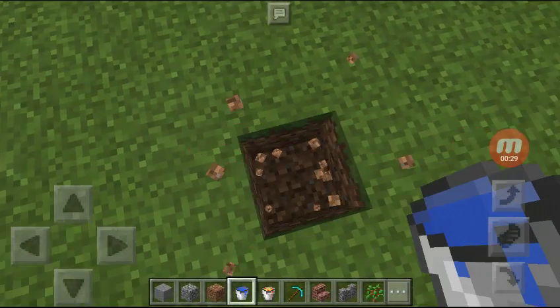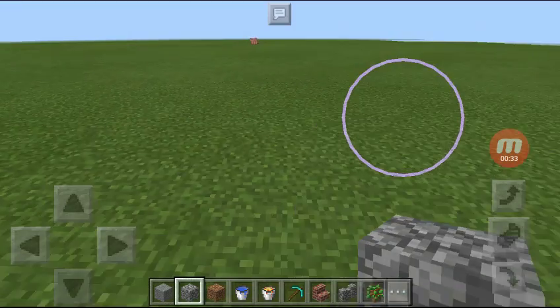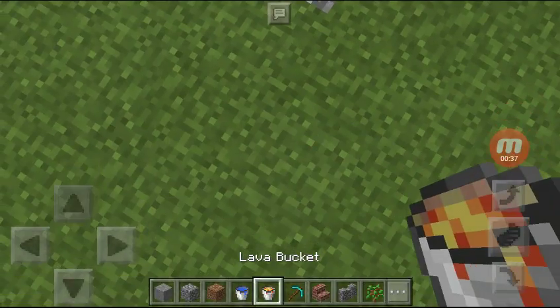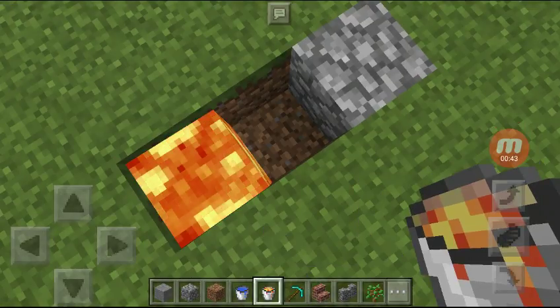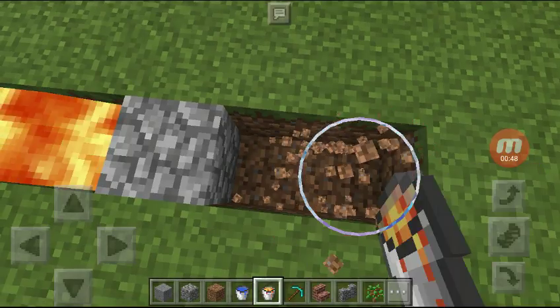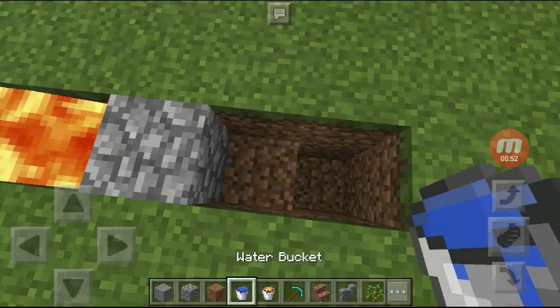I'll show you guys. First of all, you need to put a piece of cobblestone where you want, even here. Then behind that you put it like that, and you put one lava back. Then here you do one, two — the same — but here you put the water here.